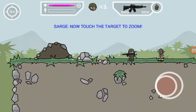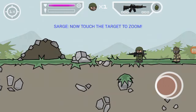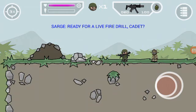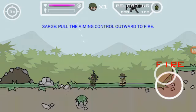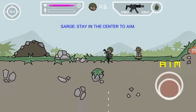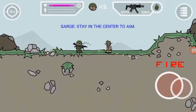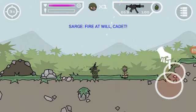Now touch the target. Ready for a live fire drill, cadet. Pull the aiming control outward to fire. Stay in the center to aim. Fire at will, cadet.